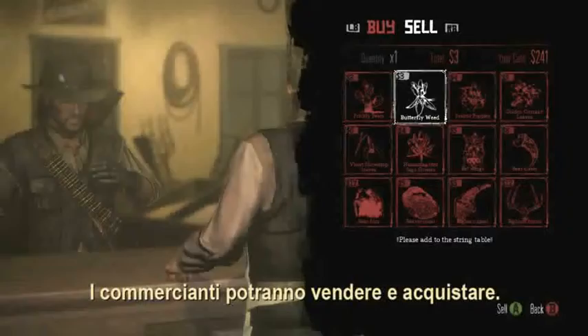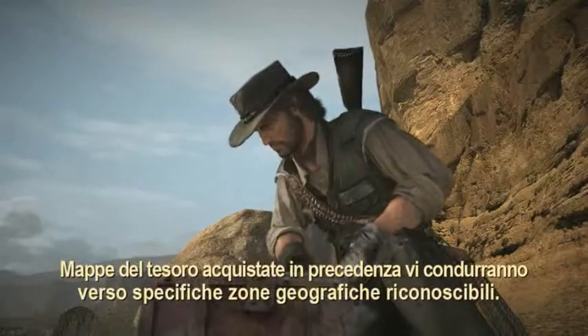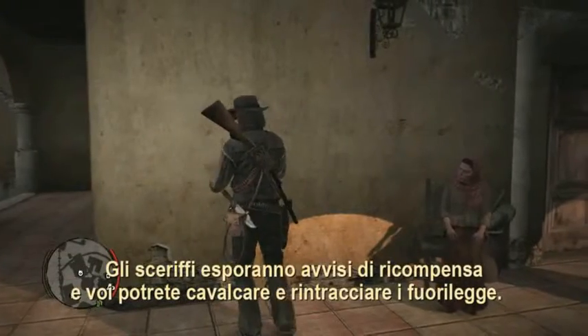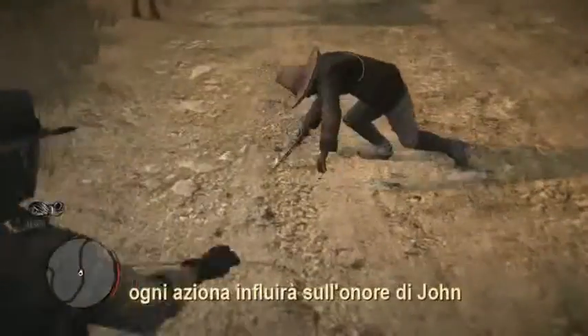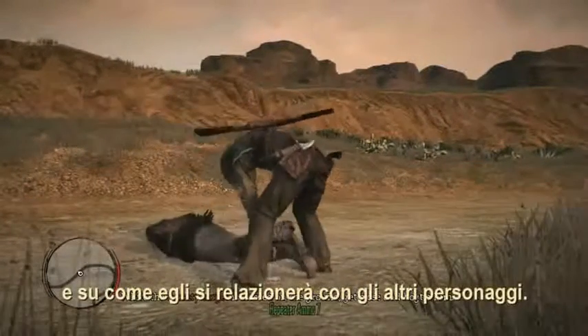With a thriving economy, merchants will buy and sell. Treasure maps acquired days earlier will point you to unique geographic features. Sheriffs will post bounties, and you can ride out and track down outlaws. Besides getting a reward for helping, every action will affect John's honor and how he interacts with other characters.